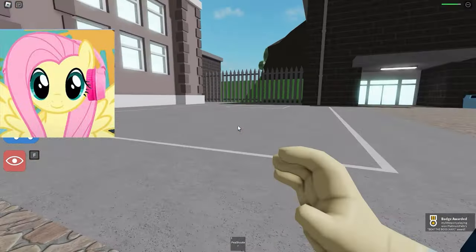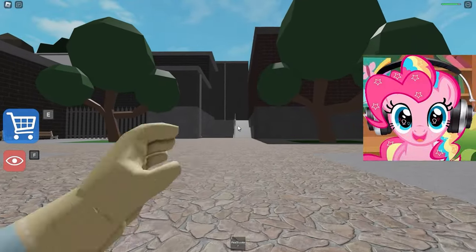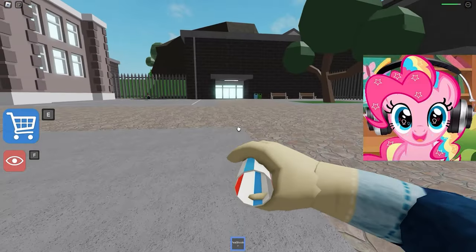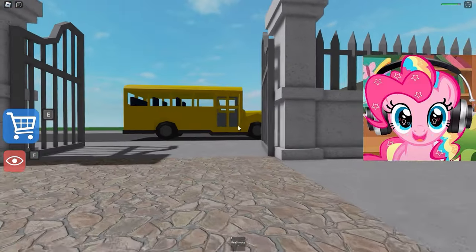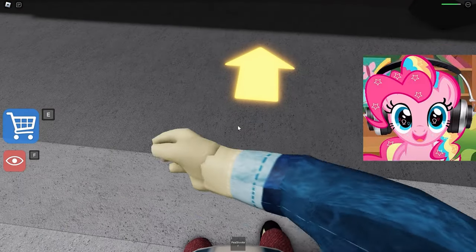Now we can get out of here! I think we need to find some bus to get out of here. Here's a bus! We have to run on it to get out of here! So we were able to pass all the tests to escape from here! We are great! Subscribers, subscribe to our channel and like! See you soon, bye!